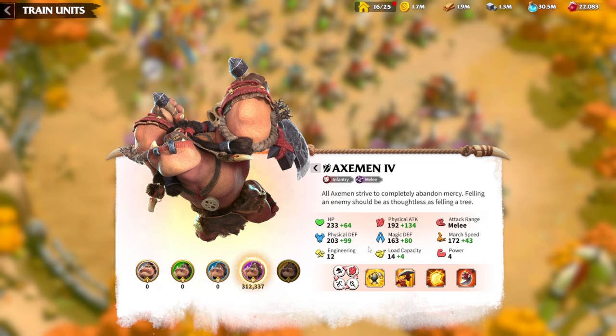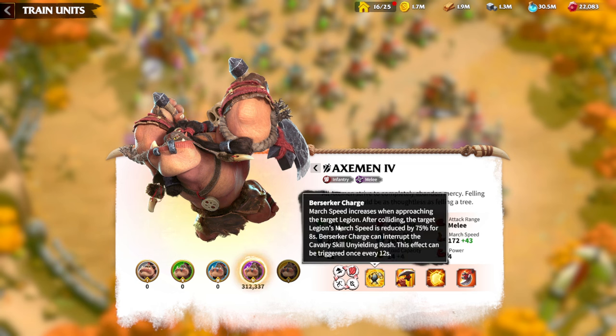In general, infantry troops have high defense and low attack, but also more than average HP. We are most vulnerable when playing infantry against mage attacks, which means mages counter our legion type. The infantry skills are quite similar across every faction. Berserker Charge: when you get closer to the enemy you have a small charge until you collide, which is how you join the battle.